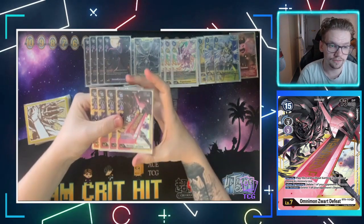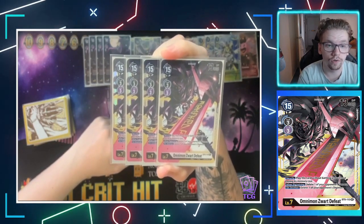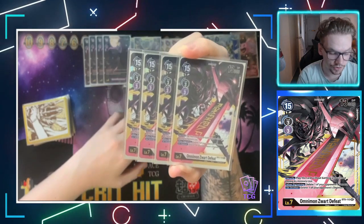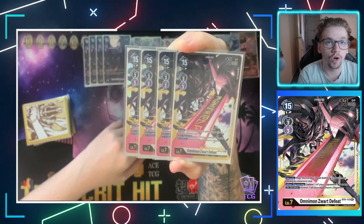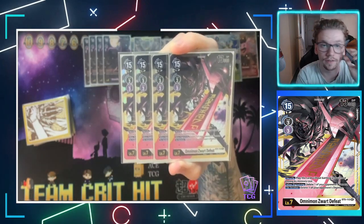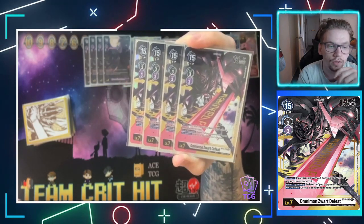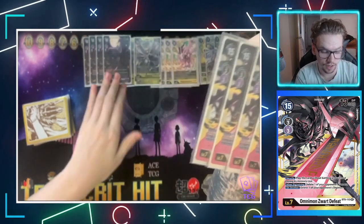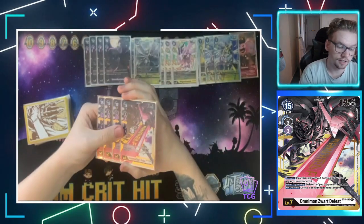Next up, we have an absolutely insane card and the last of our Digimon — Omnimon Sword Defeat. Sword Defeat is one of the main reasons I decided to go with purple, because you can digivolve it on top of black but also on top of purple. So you can still digivolve this Omnimon on top of your Venom Myotismon just as you would using black. It's got a digivolve cost of three, an amazing security effect of playing this card without battling and without paying its memory cost from security. It has an on-deletion effect of deleting one of your opponent's Digimon, and we're running Tamers that give it Security Attack Plus One. It also has a Winding Digivolve effect of deleting one of your opponent's Tamers when you digivolve on top of Venom Myotismon.